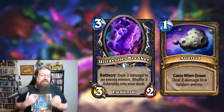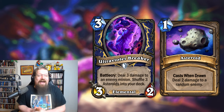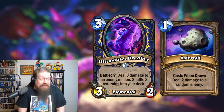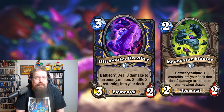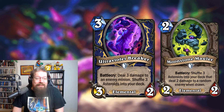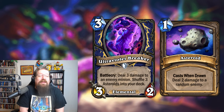Let's take a look at some of the stuff we'd want to shuffle into our deck besides the Incendiases of the world. Starting off with the Ultra Violet Breaker, which is a new elemental for Shaman — 3 mana, 3/2 Battle Cry: deal 3 damage to an enemy minion, and then shuffle 3 Asteroids into your deck. Asteroids deal 2 damage to a random enemy, which is not amazing, but when you start piling them up and putting more and more into your deck — you might want to do an elemental asteroid deck. The more you put into your deck, the more often you're going to draw them, the more often you're going to deal 2 damage, and eventually it'll start hitting face and killing minions — that can really pile up.